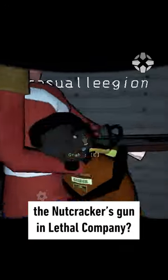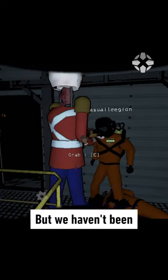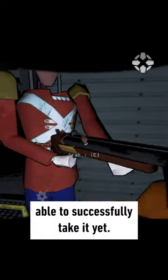Is it even possible to steal the Nutcracker's gun in Lethal Company? If you get up close to it, you'll trigger a prompt to grab the gun, but we haven't been able to successfully take it yet.